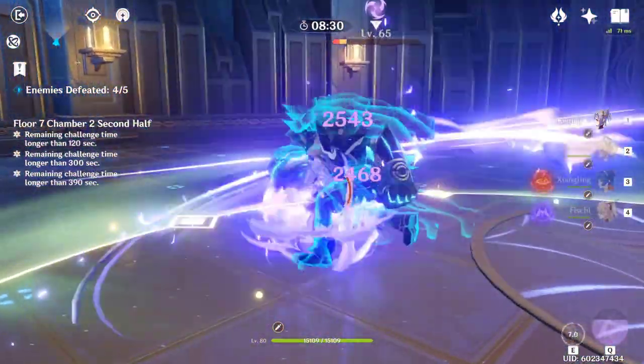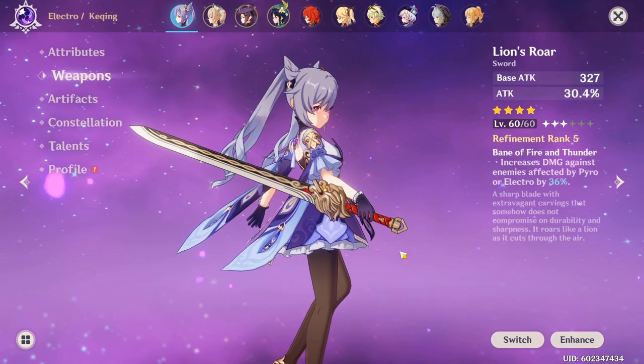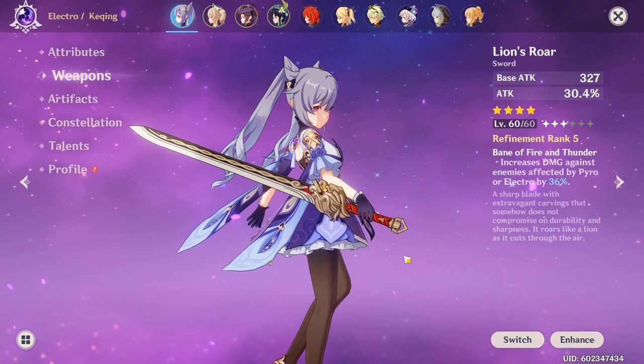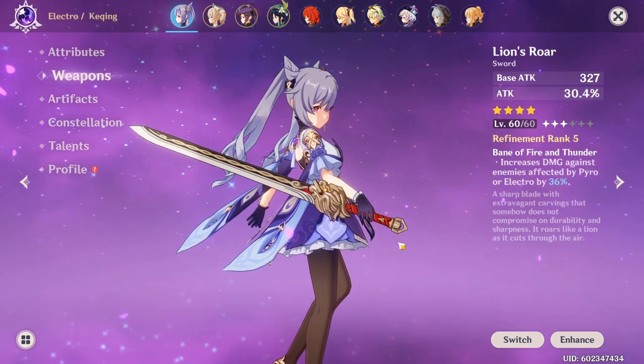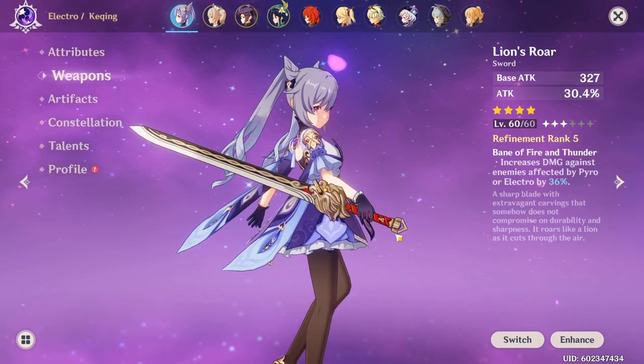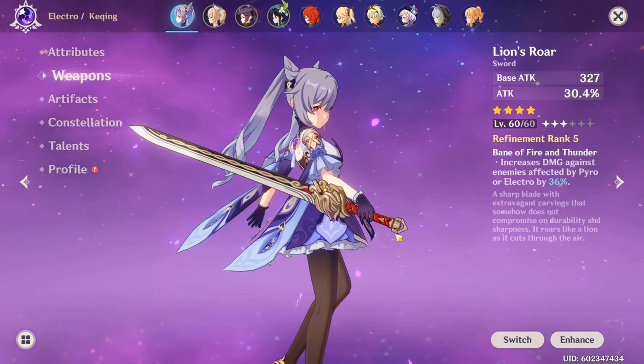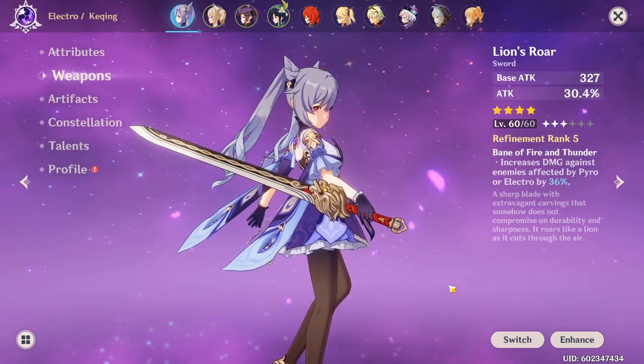So let's start by breaking down Electro Keqing first, starting with her weapons. The best option for Electro Keqing is the Lion's Roar, which increases all damage against enemies affected by Electro. This includes physical damage, ability damage, elemental reactions, damage by other party members — everything. But I would only recommend using this if you have it at Refinement 2 or higher.